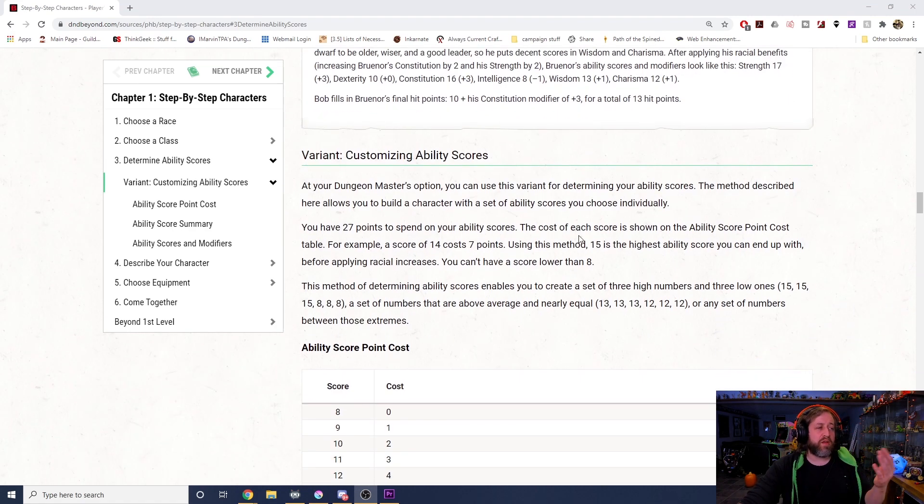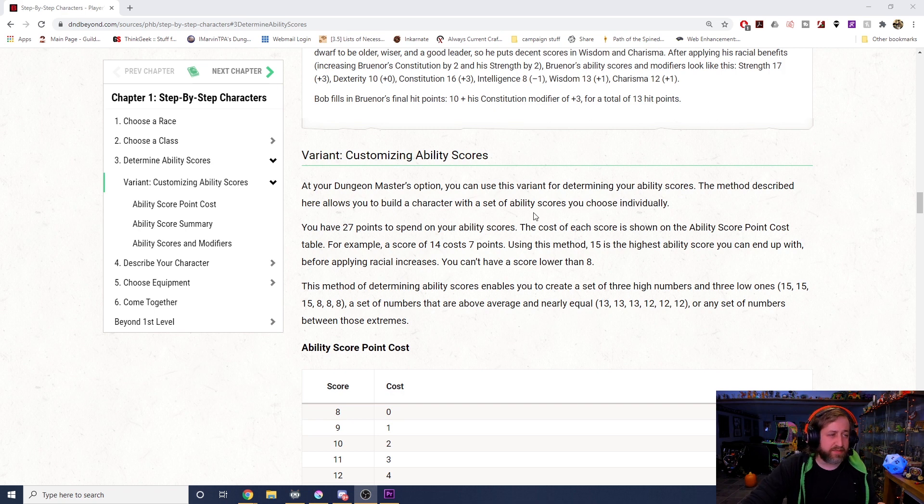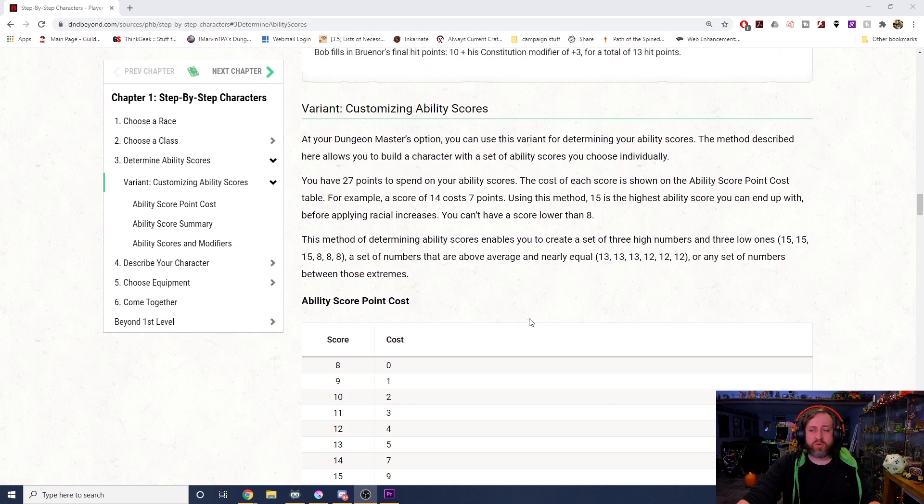Down here we can see there's a section for variant customizing ability scores. At your DM's discretion, you can use this variant — this is what's also often referred to as point buy. You have 27 points to spend on ability scores. The cost of each score is shown in a table. Each score starts at 8, and you can spend points to raise it. Using this method, 15 is the highest possible ability score before applying any racial increases. You can't gain points back by setting a score lower than 8.